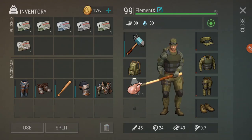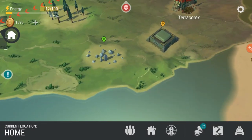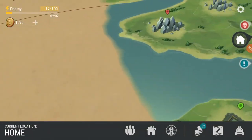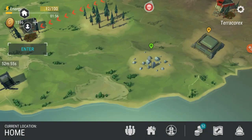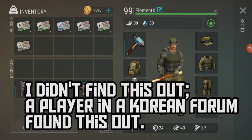So you guys know bunker A, B, and C are kind of in the game, so you guys can see where they are — bunker A, bunker B, and bunker C. As you see right here, the bunker A card and the B cards are green.